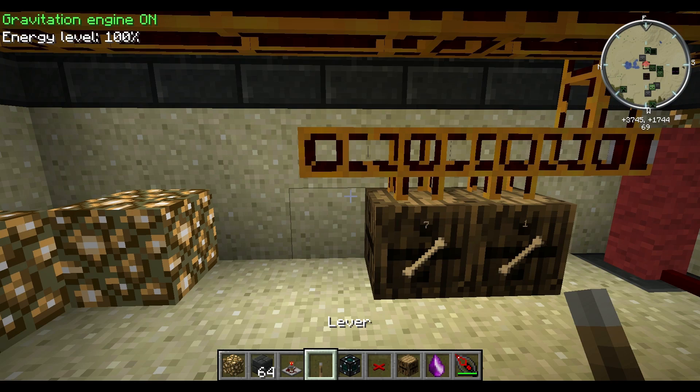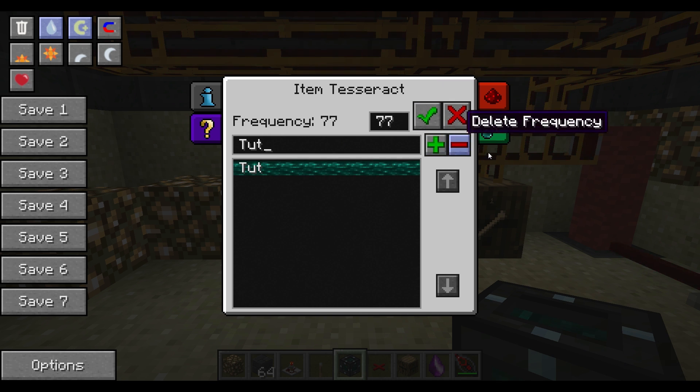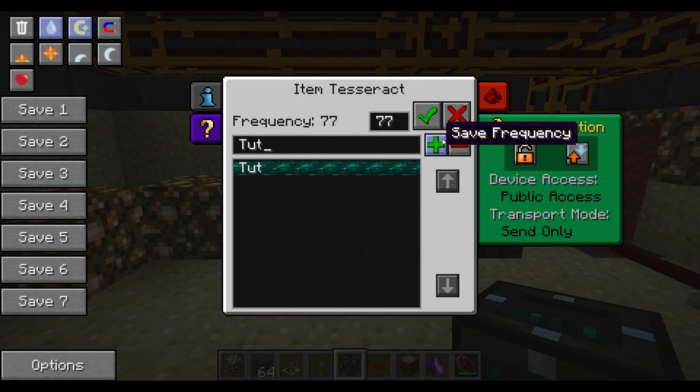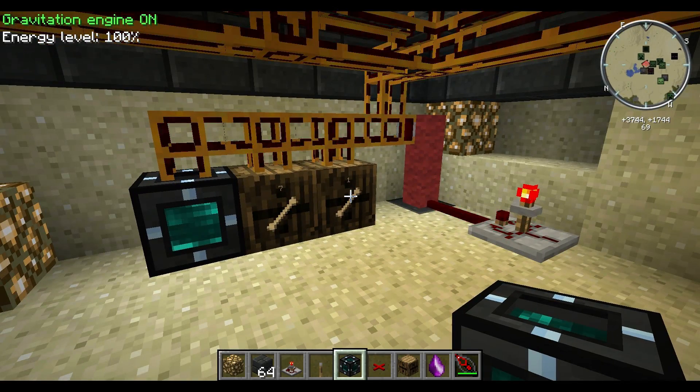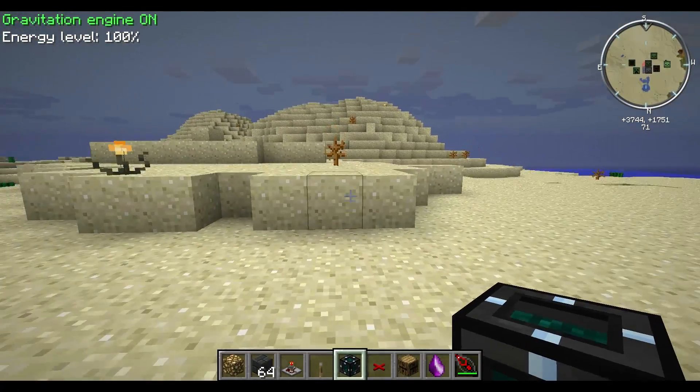For the unlimited power source, place a tesseract here. Set the frequency to 77 and name it 'tutorial'. Set it to public access and choose send only, then click set frequency. All the coal from the wither skeletons will be sent into this tesseract.